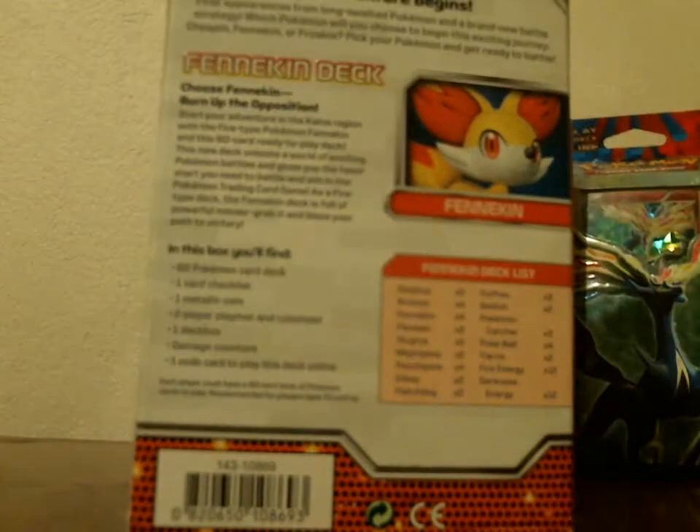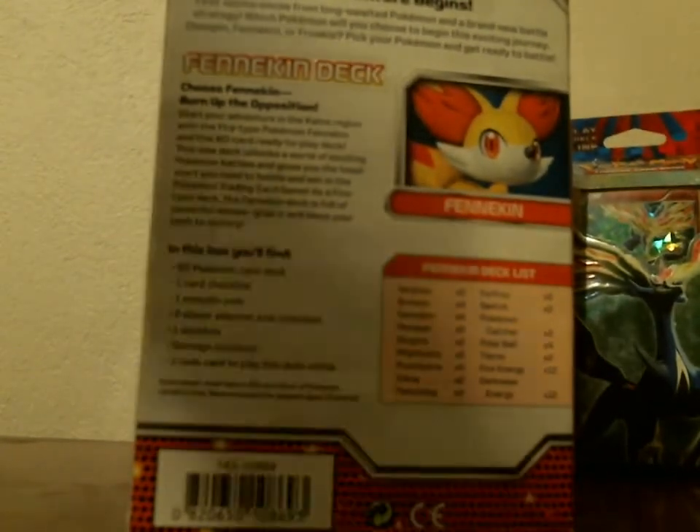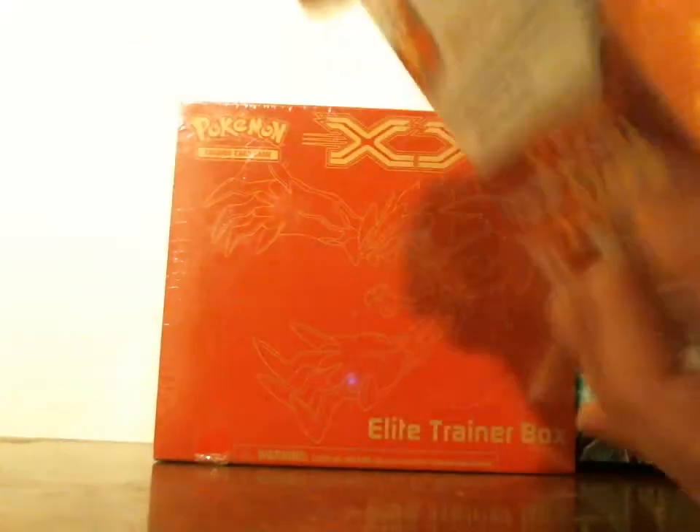But here is what you get. It tends to focus on the background so it's kind of hard to read, but you get 60 cards, 1 card checklist, 1 metallic coin, 2-player playmat and rule sheet, 1 deck box, damage counters, and a code to play this entire deck online.